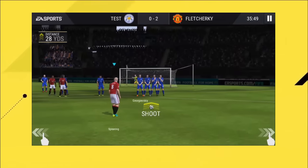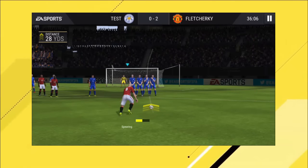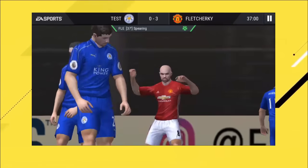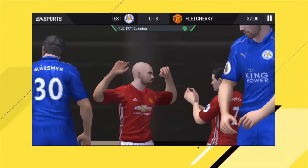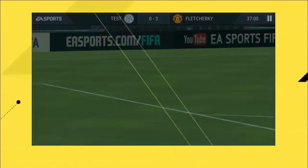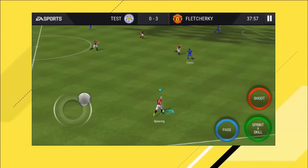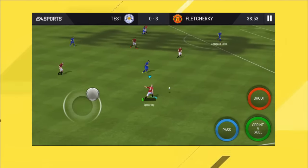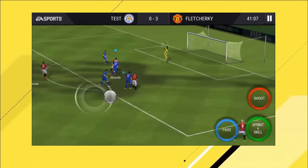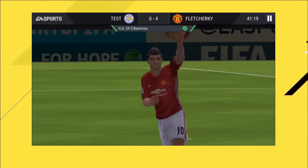I gotta take this free kick — come on. Between these two players, swipe fast. I think it's gonna go in — and it's gone. That's my advice: when you have these free kick chances, you gotta score. I told you guys, I predicted it was gonna go in. Pass it, boom, shoot — and that's gonna go in. 4-0 up.